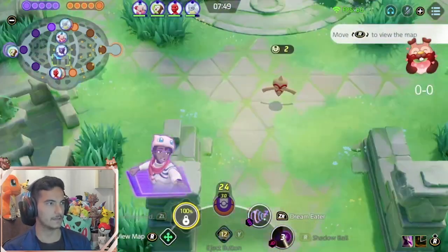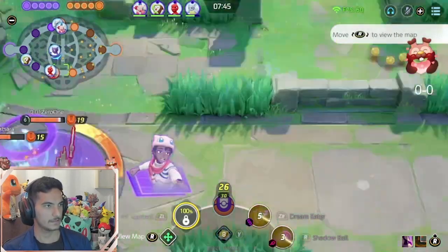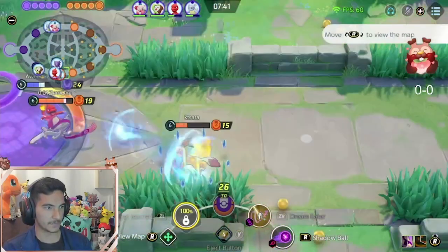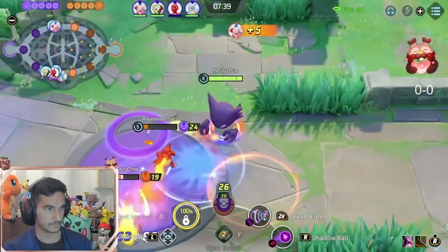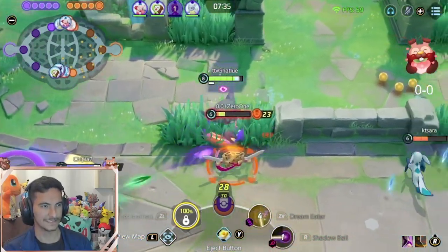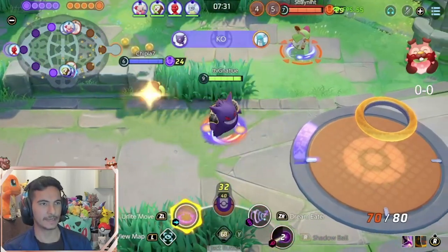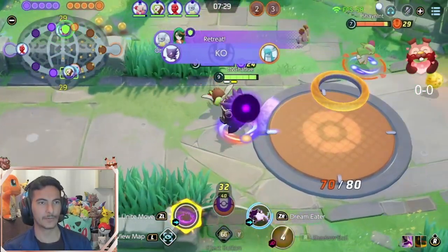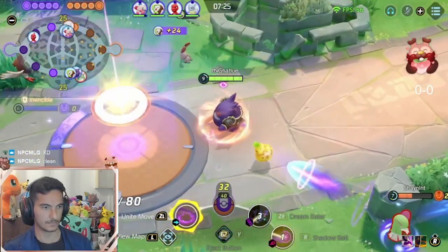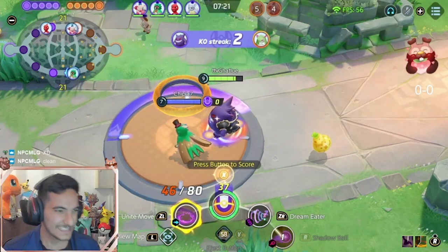I'm in with Dream Meter. I'm gonna gank Bot Lane, try to look for potential kills, and then score my 6 points. We can also combine: Shadow Ball, Dream Meter, and then Shadow Ball again. Oh my god, the damage — okay, 3 stacks, 4 stacks.